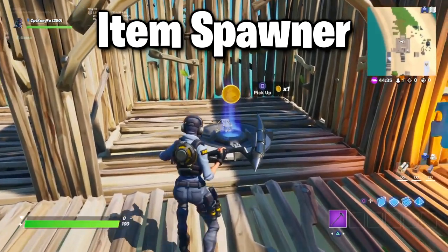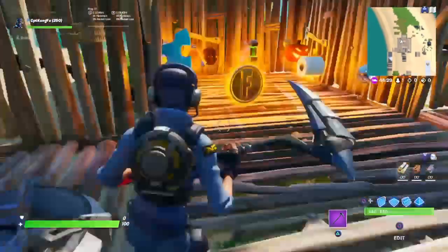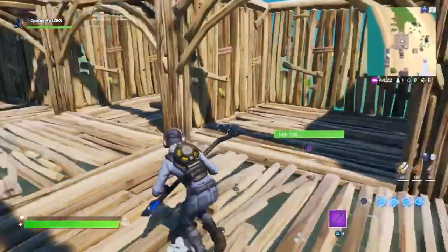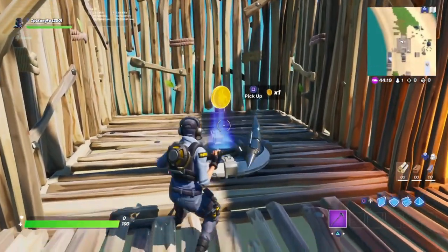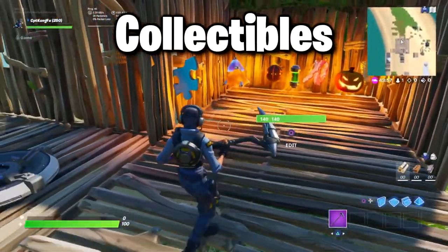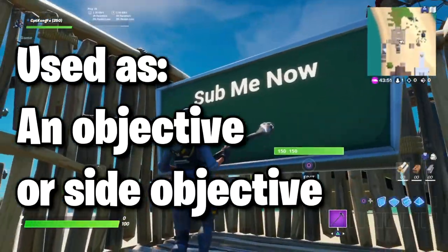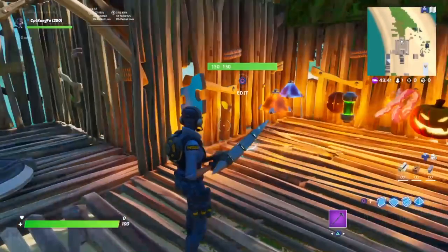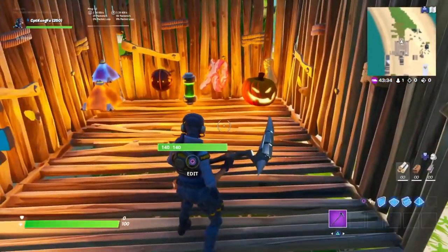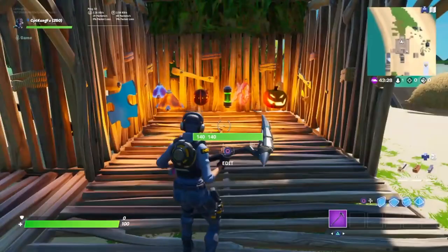Next is the item spawner. Item spawners can be made small and sneaky, where people have to find an item to activate a button or use a vending machine — a vending machine could definitely be used in an escape map too. Other things that are really useful are these coins — you can use any of them. Maybe the objective is to find five puzzle pieces, or five triangular prism things, or any number of them. Players have to find a bunch of items and go through a series of challenges to get them.